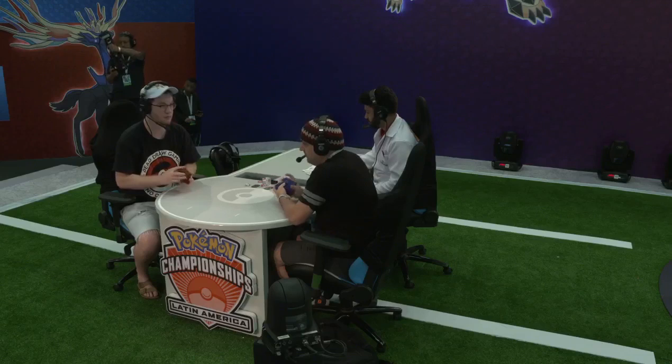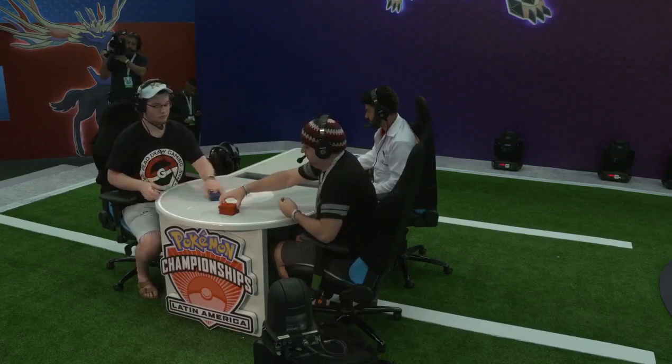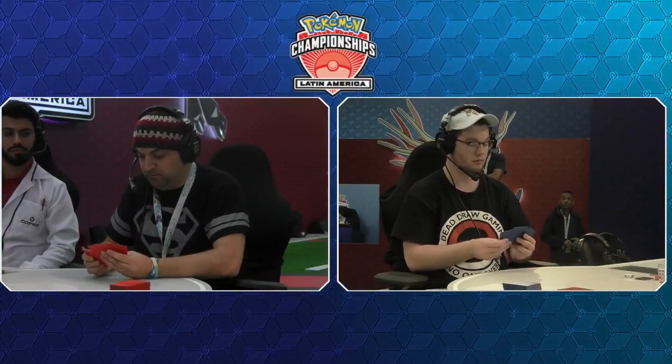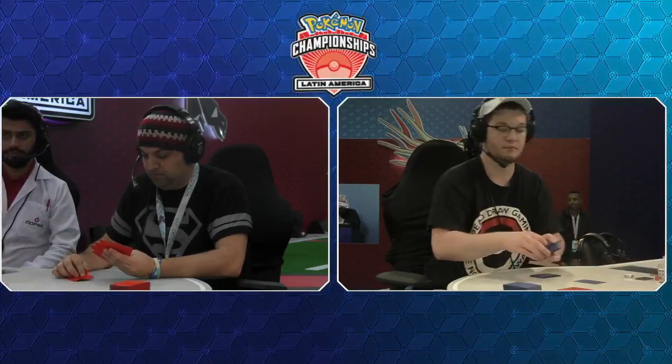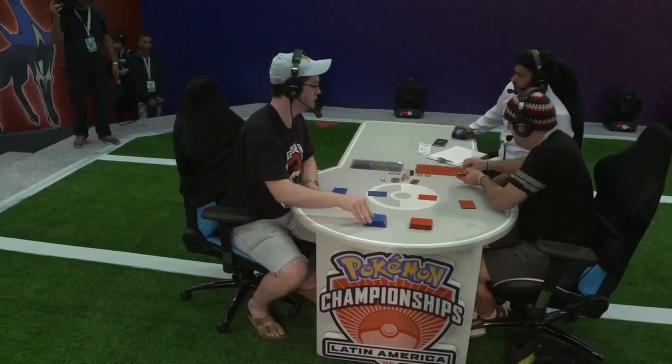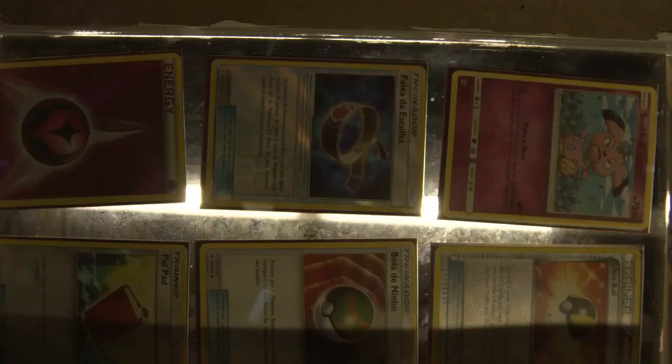Combined with some unfortunate draws where Diego just wasn't able to play his cards out, Caleb was able to take that game fairly convincingly. Going into game two, what Diego really needs to do is have a similar start to game one, but follow it up with two more turns of the same — just knock out, knock out, knock out, win. He has the advantage of going first, and also now knows what Caleb's deck is. So he'll probably try to be a little more conservative with his draws, making sure he's not discarding so much that he runs out of switching cards if Caleb opts to do Guzma stalls.